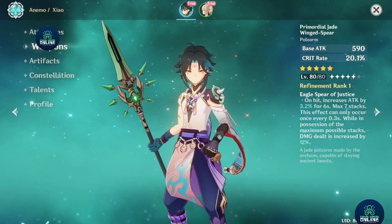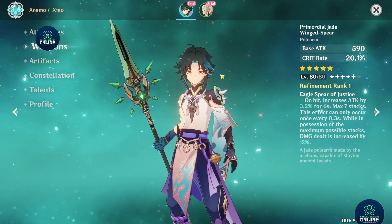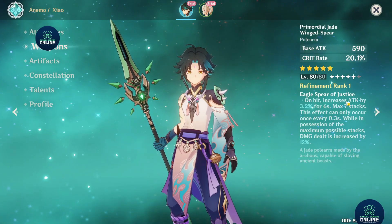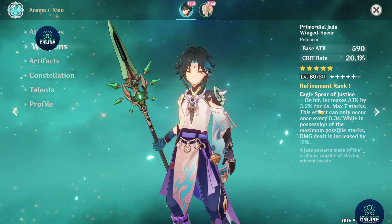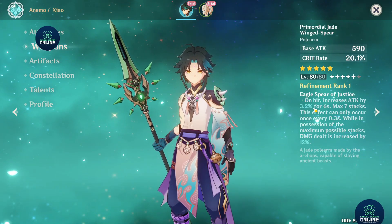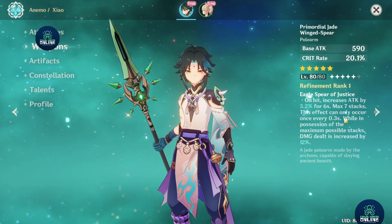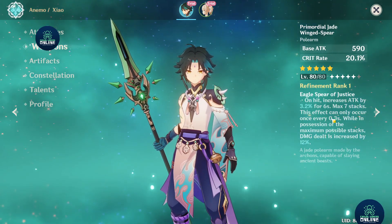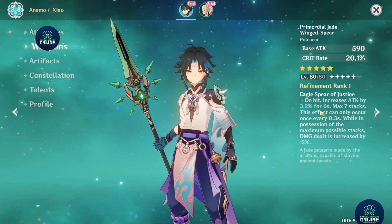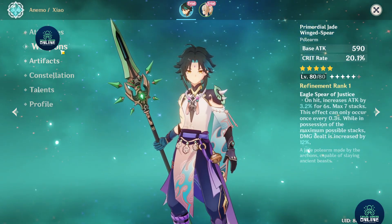The weapon is the Primordial Jade Spear. Usually they give you a 4-star to try, but this time they give you a 5-star. It gets a crit rate of 20.1%, and on hit increases attack by 3.2% for 6 seconds with a max stack of 7. So with 7 stacks you can get almost 30% increased damage, occurring every 0.3 seconds. With maximum 7 stacks, you get an additional 12% increase on the damage itself.